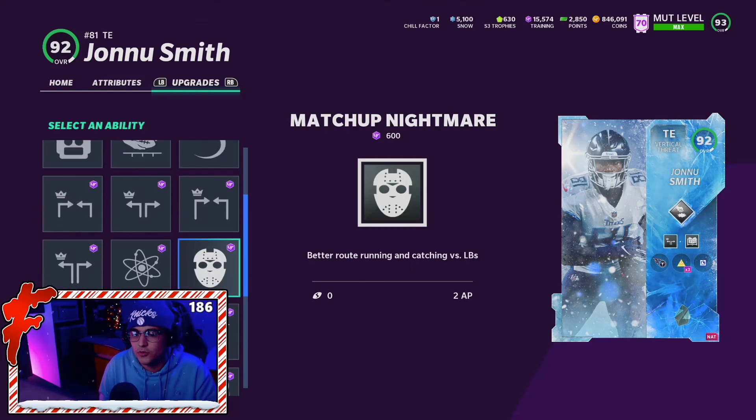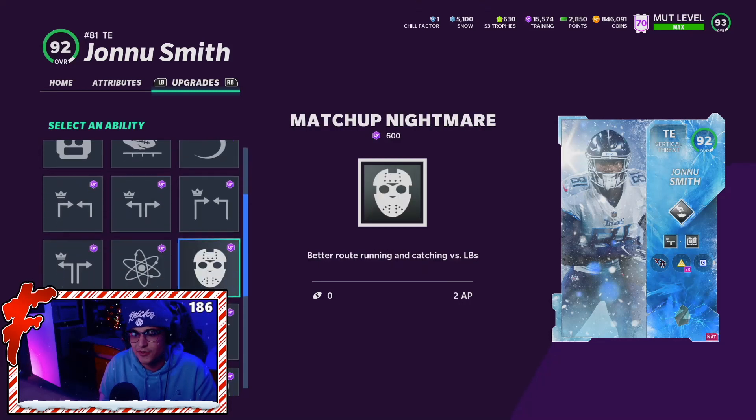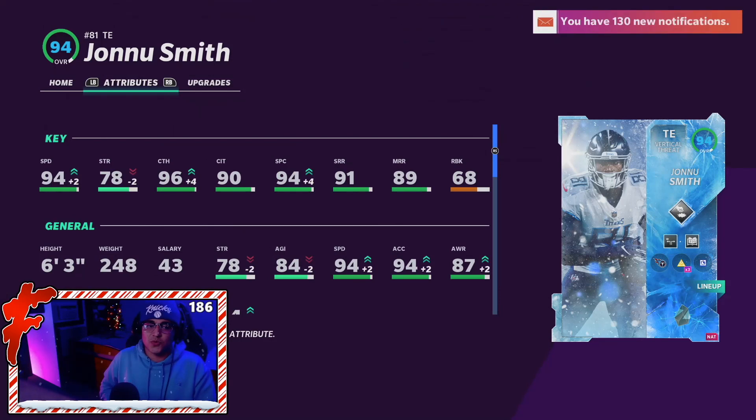Tight End Apprentice is 2 AP and we're rocking that in the third slot. He also adds Red Zone Threat, Closer, Slot-O-Matic 4 AP, Reach For It, and Comeback. If you already have a field general QB with Hot Route Master, I recommend Matchup Nightmare because it not only adds catching like last year but also gives better route running versus linebackers — and tight ends go up against linebackers almost every single snap. It's a glitchy ability and only 2 AP on Jonnu.